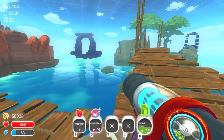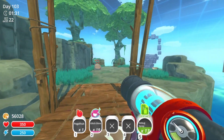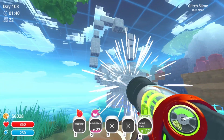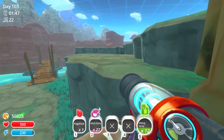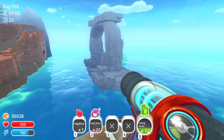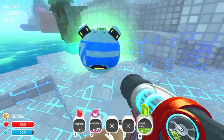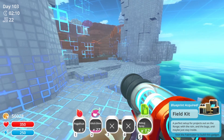The teleporters are just floating in the middle of the air, or is that not a teleporter? Curious. Come all in. And don't jump into the water, that's not going to help me. I want to see that island — can I get there? I can. Why is there a pot in this simulation? Fieldkit — a perfect setup for projects on the range with the rain and the bugs, maybe just stay inside.